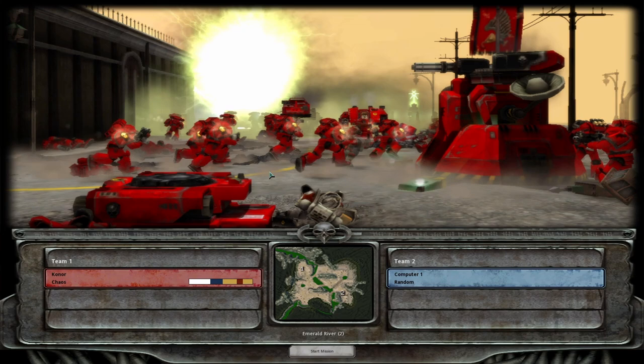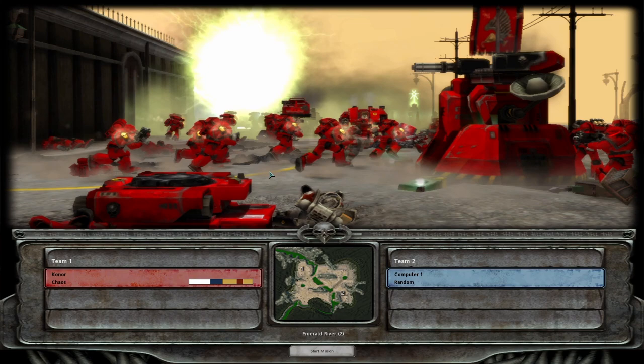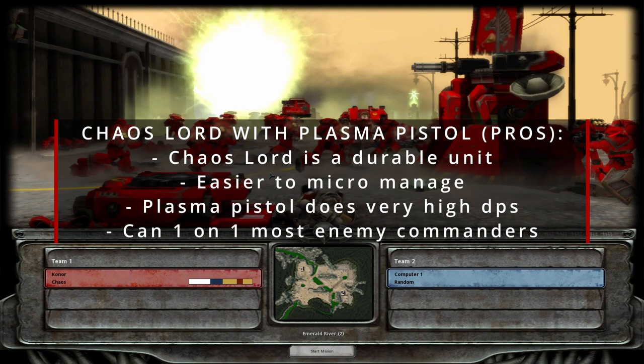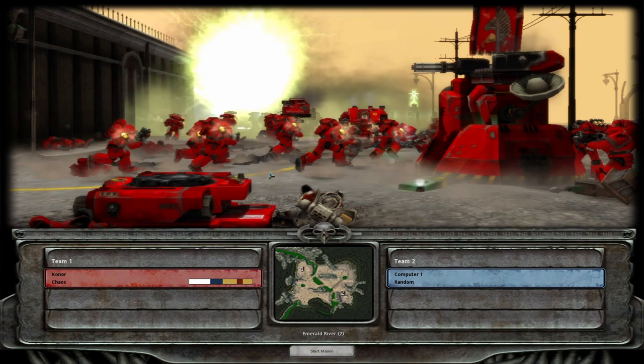The next two openings I'm going to show you both lead and share a path into the third opening. These two openings are the Chaos Lord Plasma Pistol build and the Nade Cultist Mass build — these two will branch together into the vehicle mass build. The Chaos Lord Plasma Pistol build relies on the Chaos Lord himself to attack and defend. It's more expensive but the lord is quite durable, his plasma pistol does a lot of DPS, and he can one-on-one command pretty well with his passive ability which slows down any units he attacks, so you can chase them down while dealing damage.